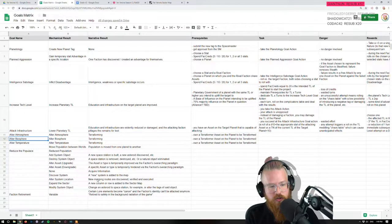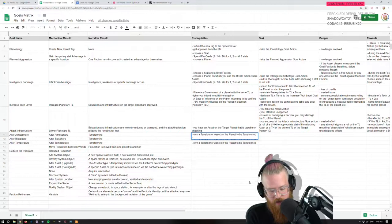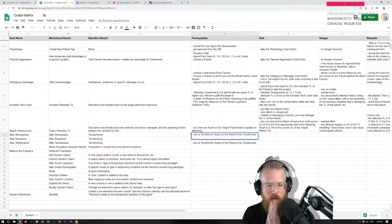Let's remove this row and keep digging in. Alter biosphere, alter atmosphere, and alter temperature — these are all the same. I want them to be exactly the same for all of them, requiring the same stuff. You gotta own a terraformer asset on the planet to be terraformed, and you have to have a base of influence on the target planet.